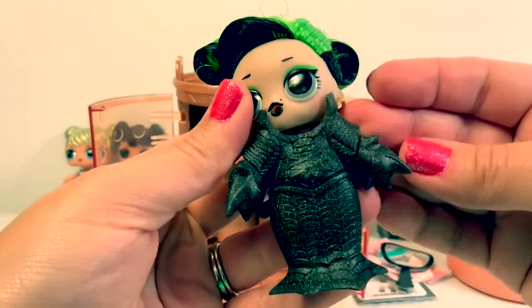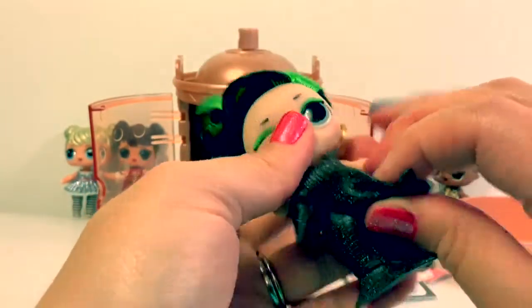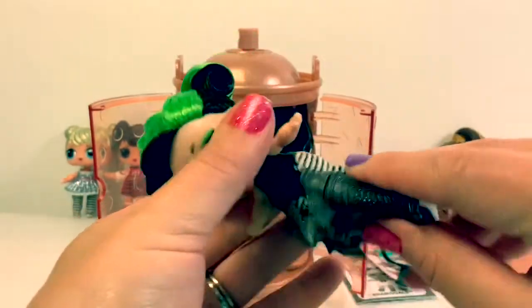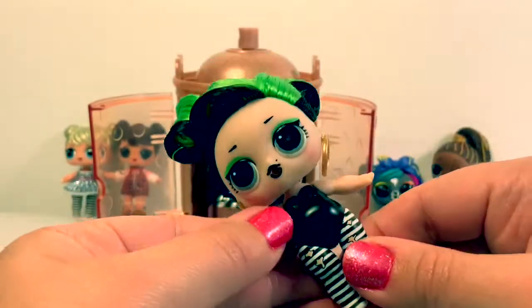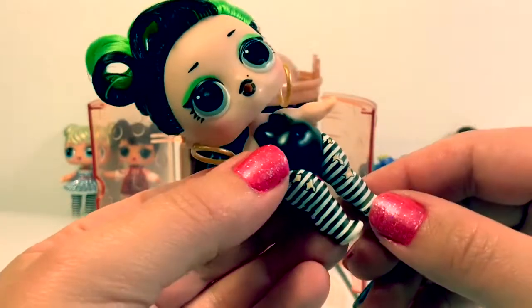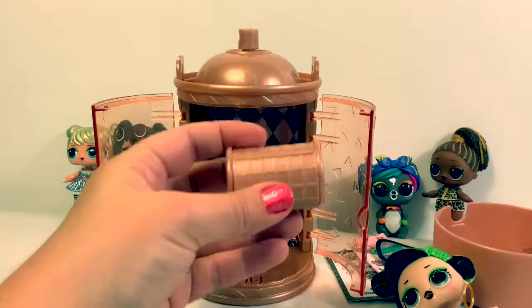This looks like she's a bat. Oh wow, her outfit underneath is black and her pants are striped — black and white. Let's see what else she came with.